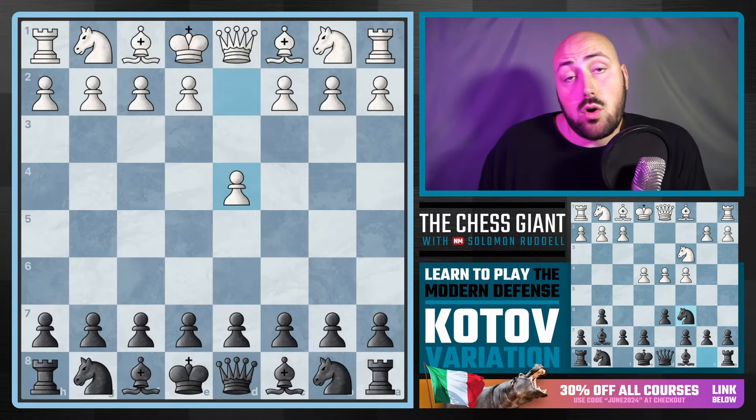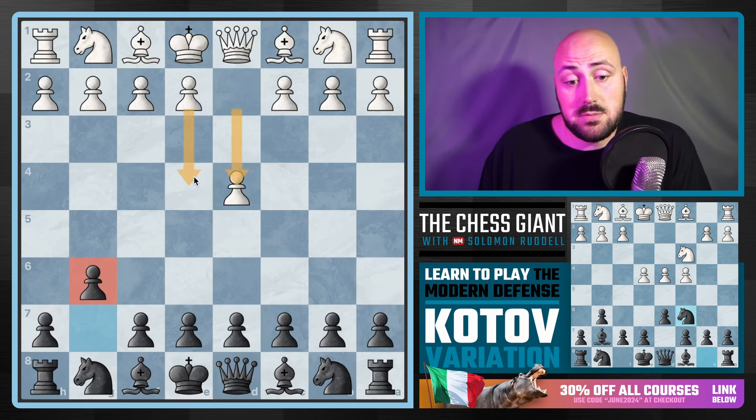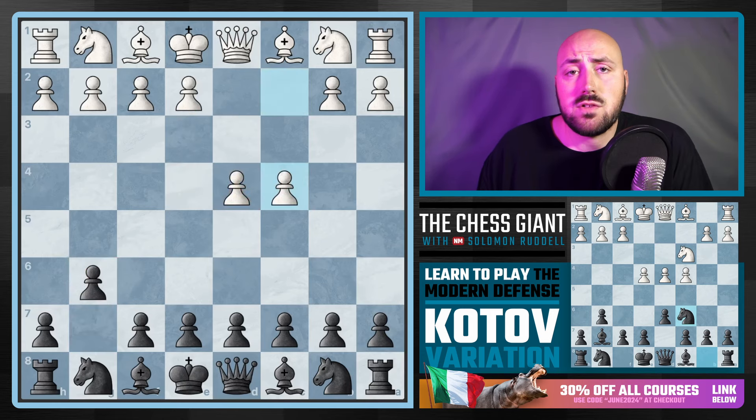You can play the Modern Defense — G6 — against either D4 or E4, and oftentimes they transpose into each other. An E4 player can play D4 or a D4 player can play E4. If we see a move like C4, Bishop G7, Knight C3 — one option is playing D6, and against E4, one very rare option — most people have probably never heard of it — is Knight C6 with the Kotov variation.